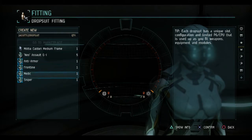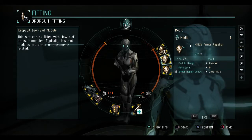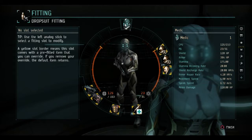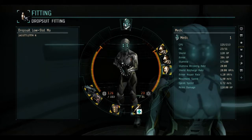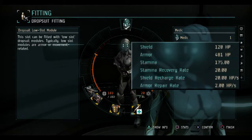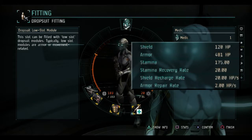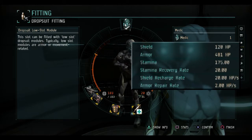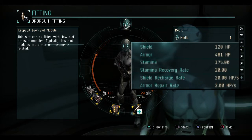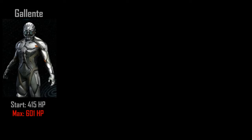This is why I recommended that you choose Galente as your starting race. Galente are strong armor tankers, but their specialization is armor repair. Almost every Galente drop suit will have an internal repair mechanism, and this includes your starter gear. You'll start with about 415 armor points on your Galente starter fits. But you can use militia quality armor plates to instantly achieve 585 hit points with a 2 hit point per second repair rate. With just a single point in the armor plate skill, you'll have over 600 hit points.